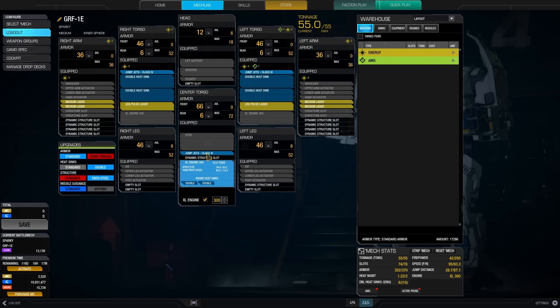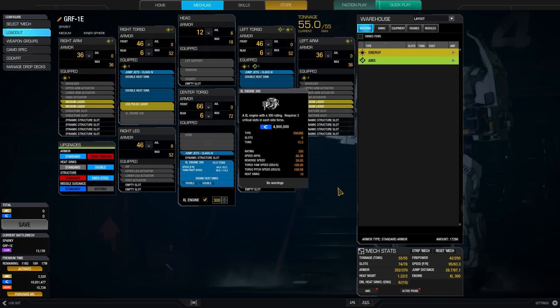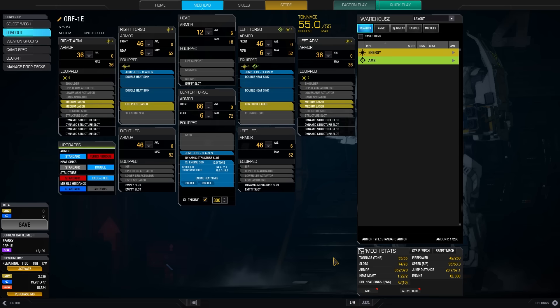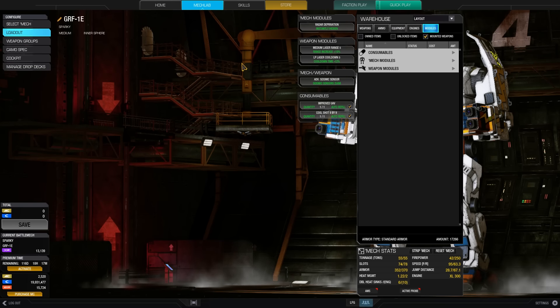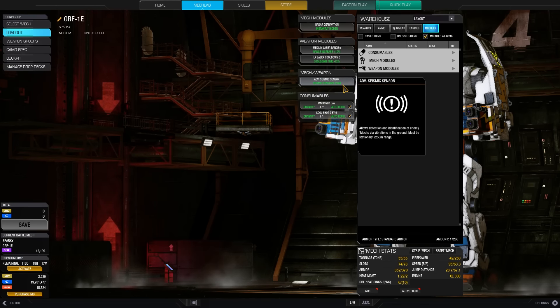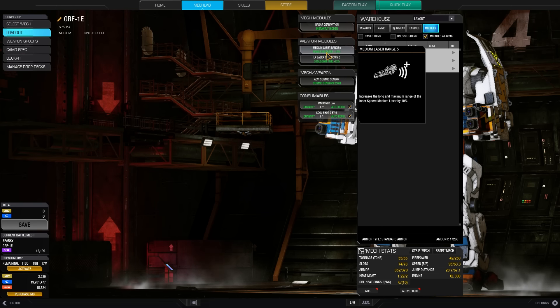If you want to play mediums and heavies, I'm mainly using it in those mechs. That makes the mech pretty cool — 1.22. It's not that good, but it's decent, it's okay-ish. The modules are a radar deprivation module. For obvious reasons I want to avoid missiles. I have an advanced seismic sensor to know what's going on around me when I'm standing still. And I've got the medium laser range and the large pulse laser cooldown modules.